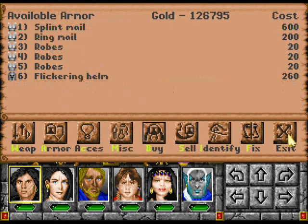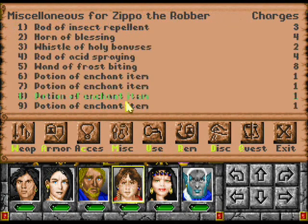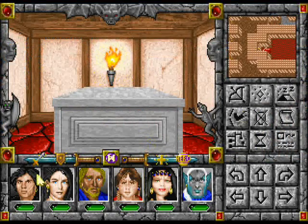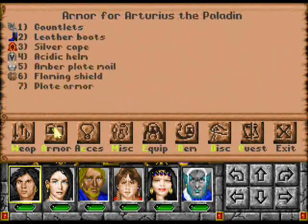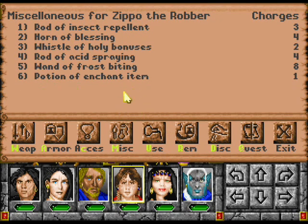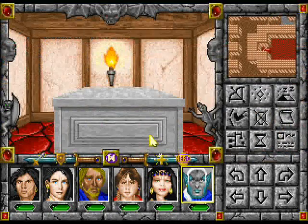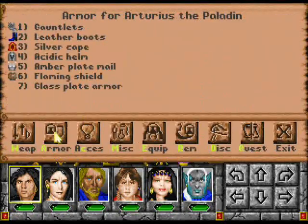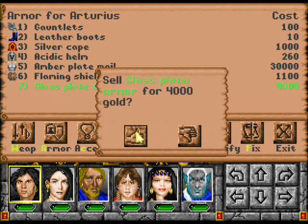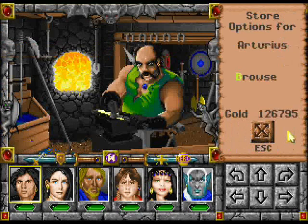I'm going to buy that plate armor just so we can have something to use that elixir on. Use it — what did it give us? It just gave us plain old plate armor, nothing special. Give it to him, use the enchant item on him — armor. It turned it into glass. Well, it's still not so bad a fate as you might believe. Let's get out of here.